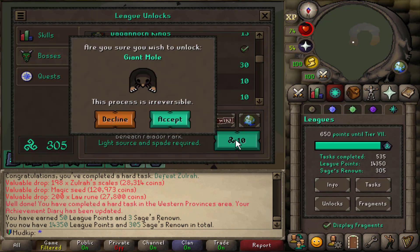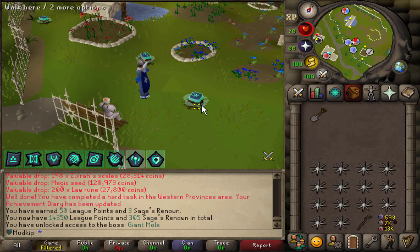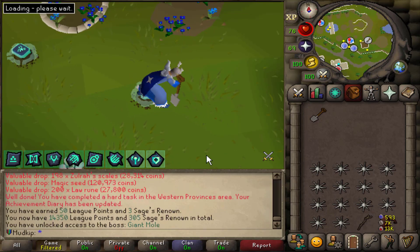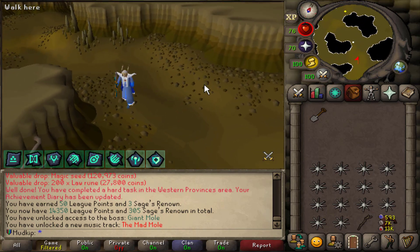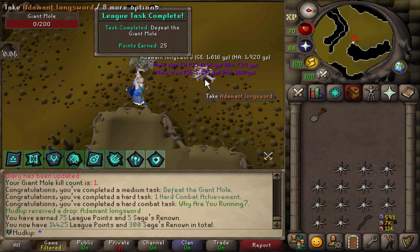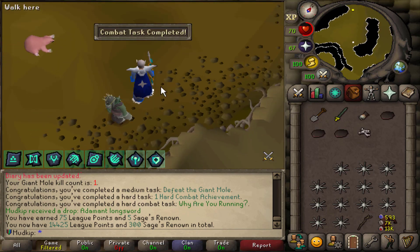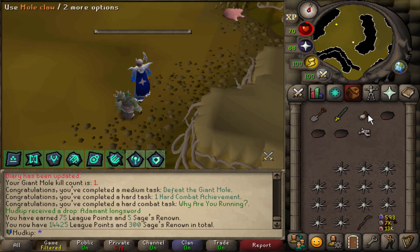Let's unlock a very difficult boss - the Giant Mole. They put those little lock things over each of the mole hills to let you know you can't go in unless you've unlocked it. They have private instances for it - that's great. I can't be bothered switching my fragments or gear so I'm just gonna mage it to death. 1 KC at Mole - defeat the Giant Mole and do one hard combat achievement, so 75 points from that. I'm not gonna come back to Mole until after we get the Falador hard diary done, so we have the mole locator and get the noted drops.